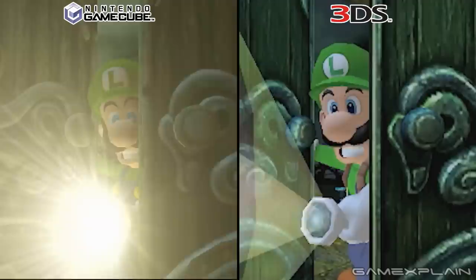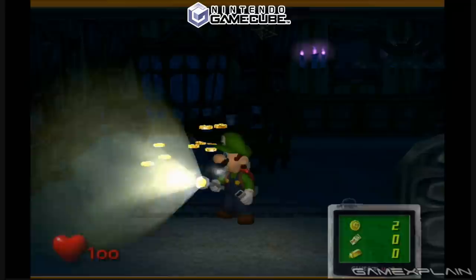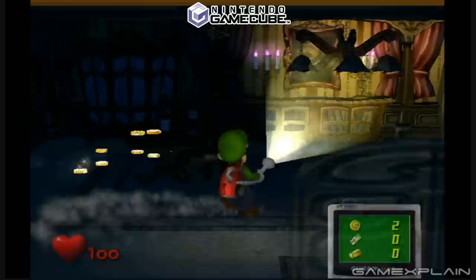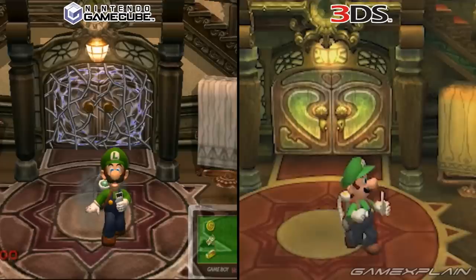Overall, the outside portion of the mansion seems to be a marked improvement over the original game, but it's when we venture inside that things get a bit dicier. Take Luigi's flashlight for example, which now looks significantly less realistic. In the GameCube version, the beam of light shined brighter at the source with the light rays radiating outward in a realistic fashion, whereas on the 3DS it just looks like two yellow cones layered on top of each other. The dust particles that could be seen floating around and illuminated by the flashlight in the original game appear to be completely missing in the 3DS version — which isn't terribly shocking as they were missing in Dark Moon as well. Luigi would also kick up entire dust clouds wherever he went in the original game, whereas this effect seems greatly reduced in the 3DS version.